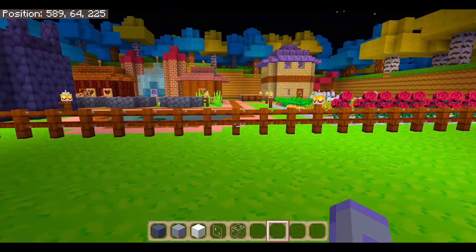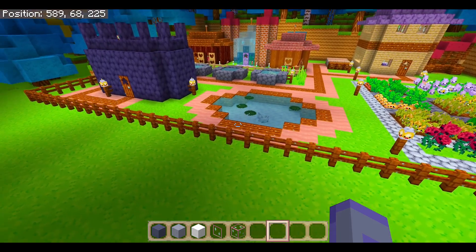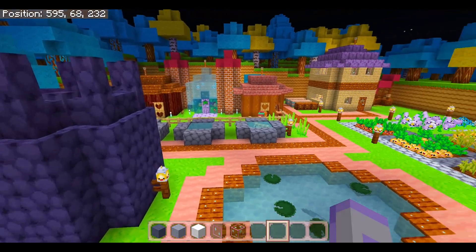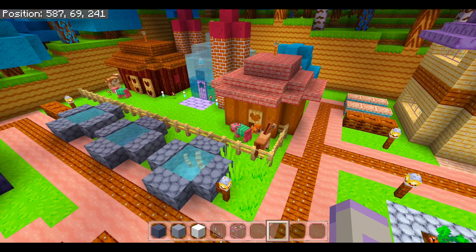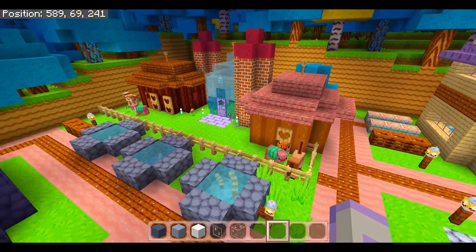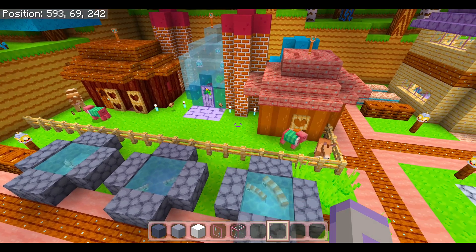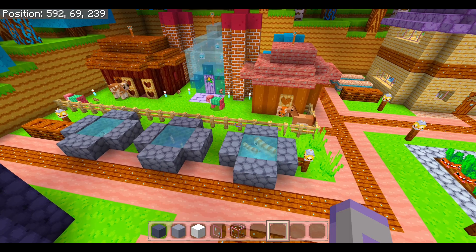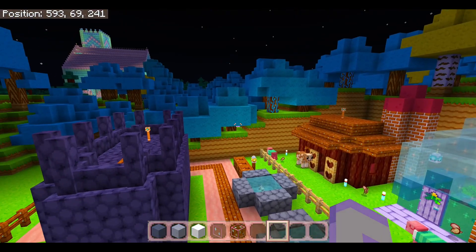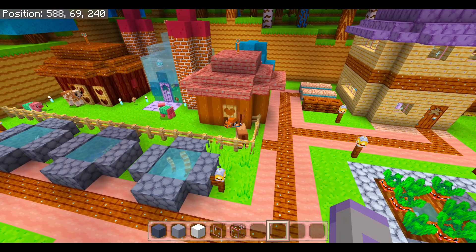So last time we were on our creative world we started a new project, however I couldn't help myself and I finished it. This is the finished Stardew Valley farm replica. Unfortunately, as I was getting ready to record, a fox decided to drop in and kill my chickens and my rabbit, which is unfortunate because the rabbit was the perfect color. So now I know that I need to fence off the surrounding area so more foxes don't come in.